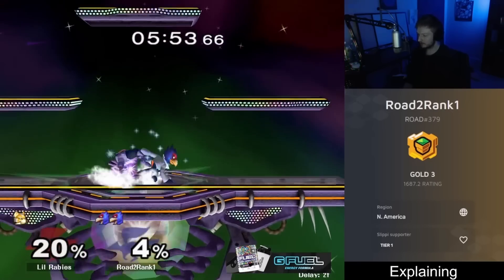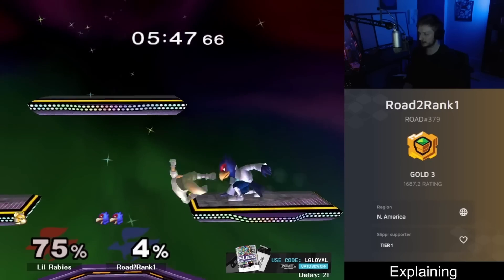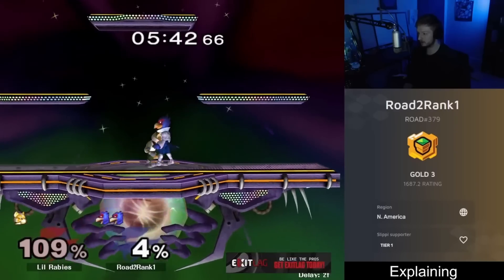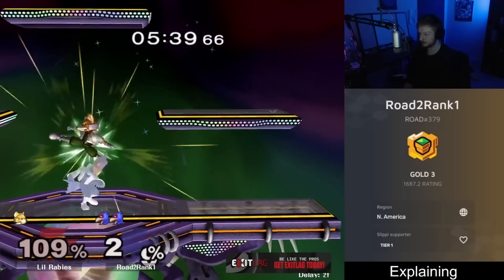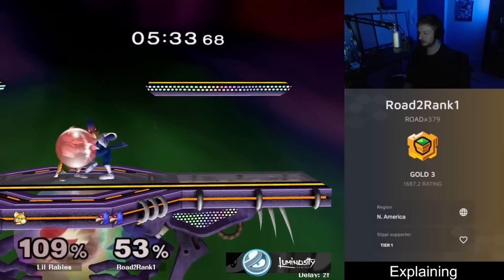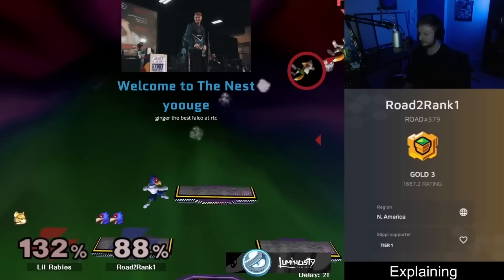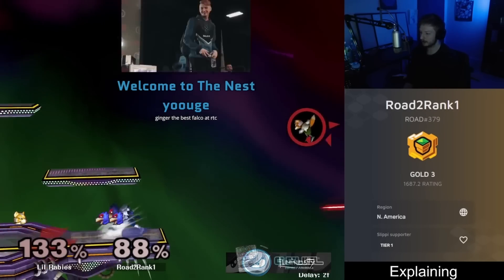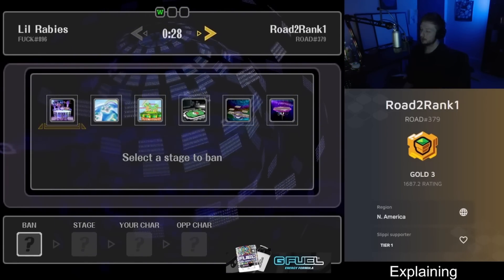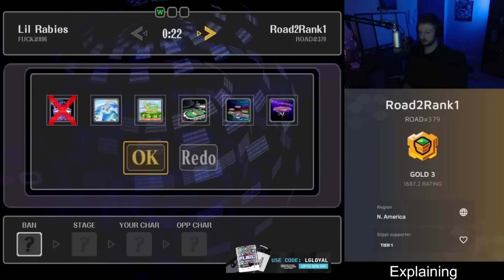Empty land tech chase, reaction tech chase, get the reverse hit of the forward smash. Laser laser, drop low — I tried to tech chase again but didn't have my hand positioned correctly. I DI'd the up throw to get a slide off — attempted it twice but didn't quite land it. On the side platform against Fox, you need to protect yourself because their full hop is such a nice height for attacking you.